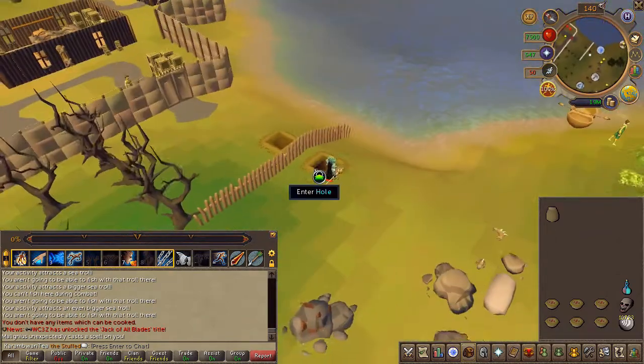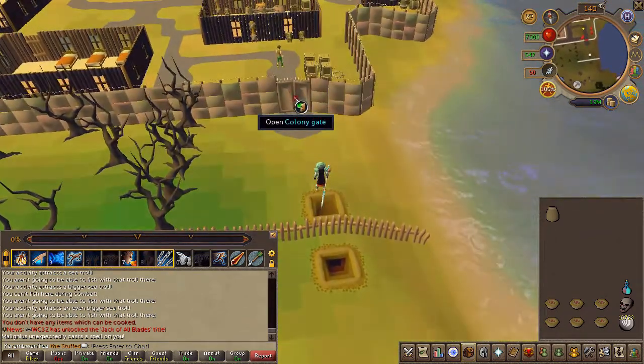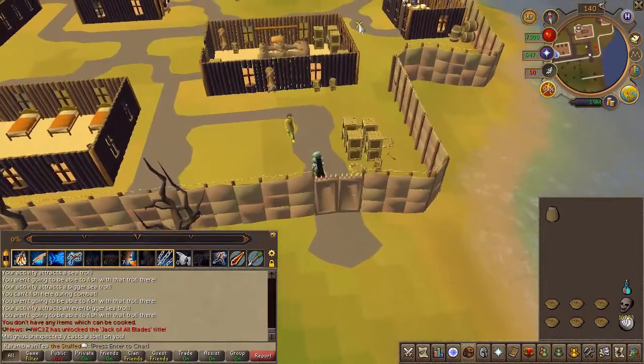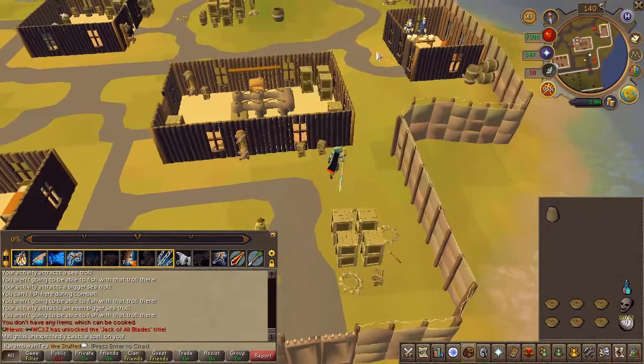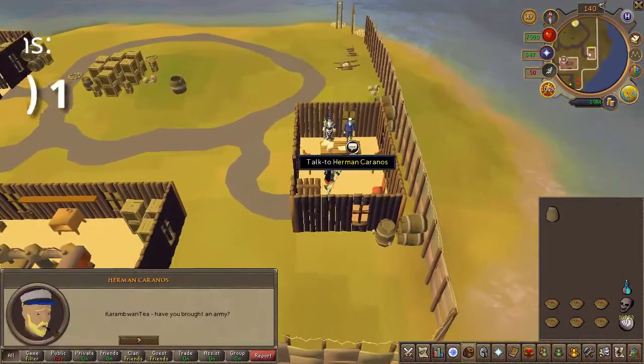Now, if you're all geared up and ready to fight with a few pieces of food — it's really a simple boss. Go ahead and speak to Herman in the eastern building and choose the first chat option.